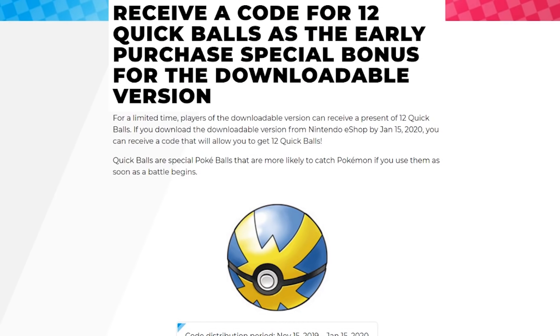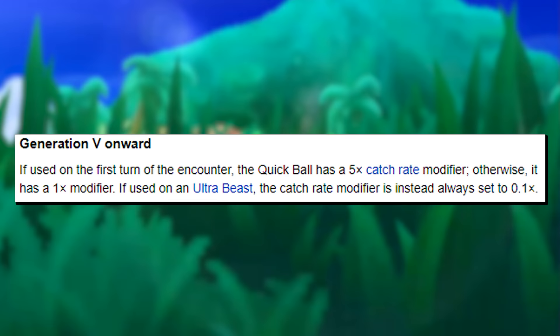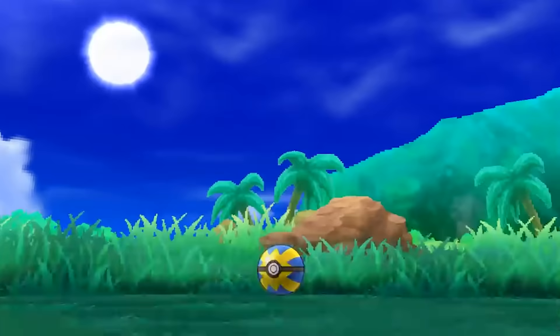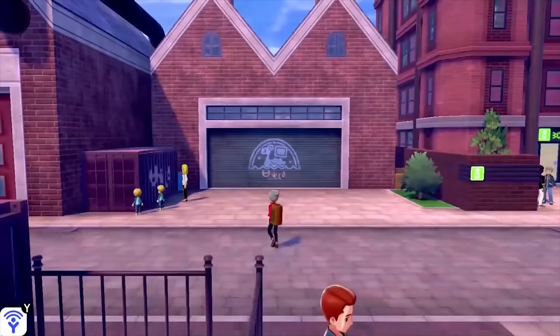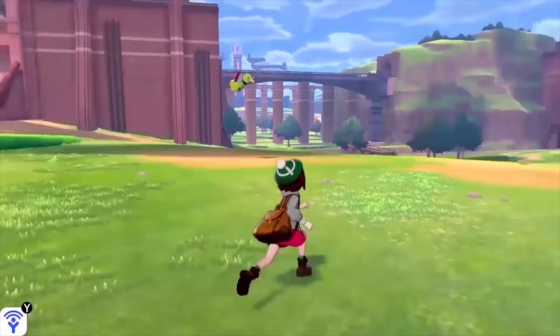If you know anything about Quick Balls, you'll realize these are extremely useful, especially early on in the game. If you use a Quick Ball in the very first turn of battle, it has a five times catch rate multiplier — that makes it more than twice as good as using an Ultra Ball. If you have those 12 Quick Balls early on in your adventure, you'll be able to catch basically anything you want with very little effort. The only thing that makes this reward kind of lackluster is that eventually at some point in the game you're more than likely going to be able to buy lots of Quick Balls, so this pre-order bonus is really most useful when you first start off. If you want something more long-lasting, I'd recommend pre-ordering the game from somewhere else.